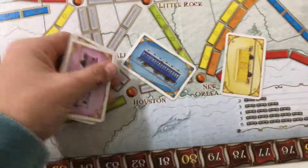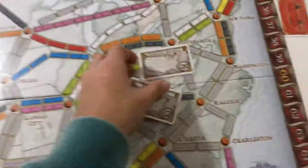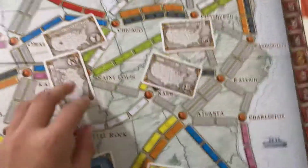So I have blue, yellow, pink, white, white. If I was going to start off, you can start off anywhere. First thing I'll choose — you get four tickets and you choose two of them and you discard the other two.